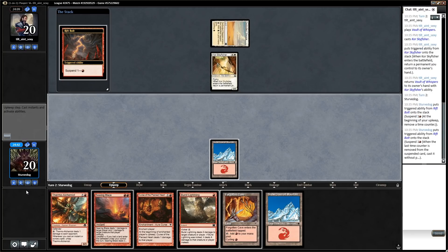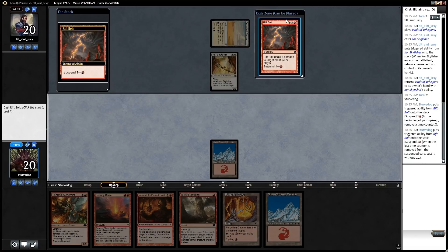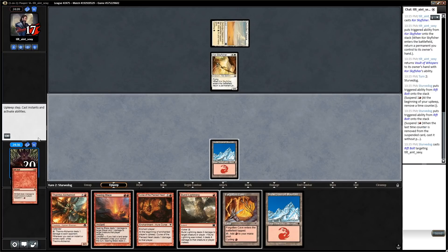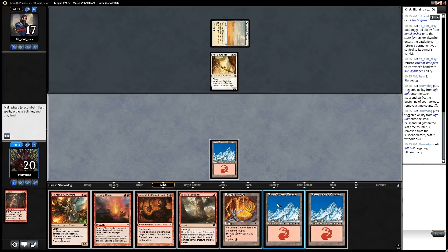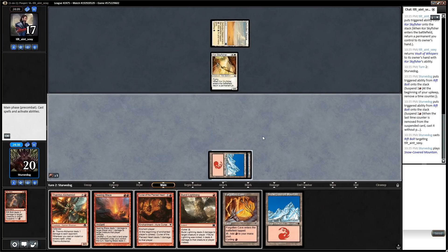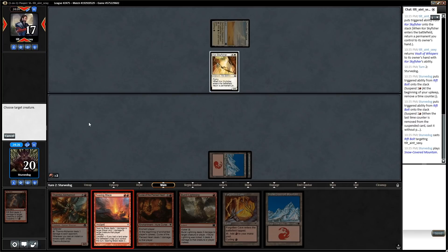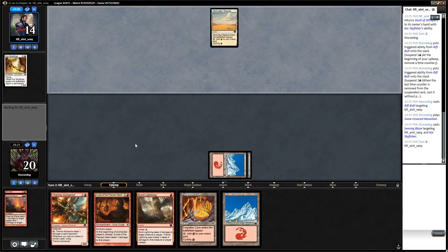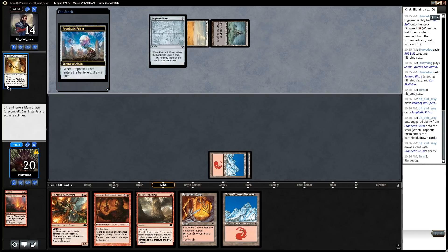I bought the Mono Blue Delver deck back when there were dailies and they were really high value. I'm gonna ripple to the face and Searing Blaze - of course kill their guy. This can be a pretty nice start to the game. I wanted to play Thermal Alchemist but I think playing Searing Blaze is just a little bit better. I could wait to get one more damage off the Thermal, but keeping my life total high is pretty nice.